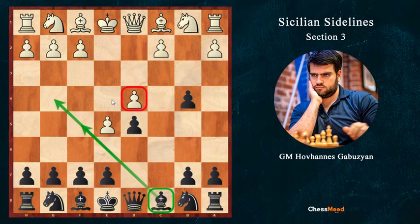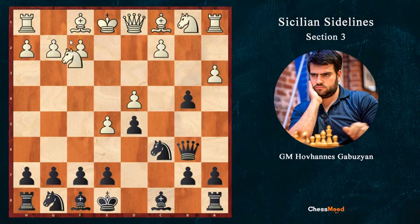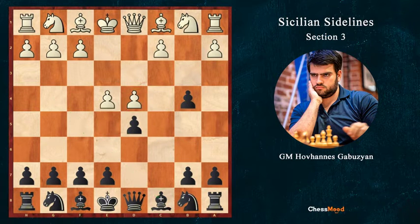d4 is also weak, and attacking that pawn looks much better. So knight c6 — and if a3, queen b6; if white plays knight f3, bishop g4 is just killing; and if b3, bishop f5. So black is just a pawn up with a much better position. That's the reason e5 is not working.